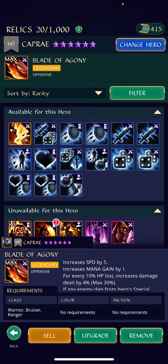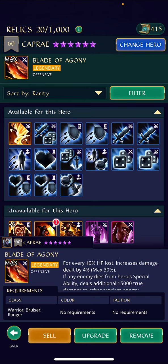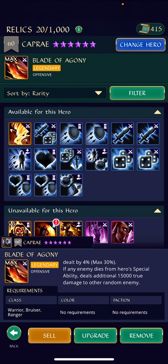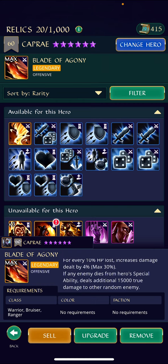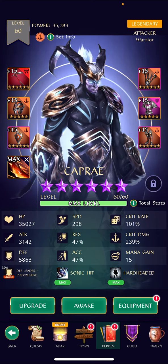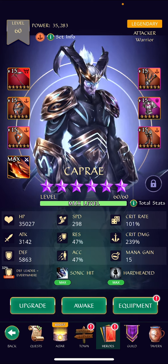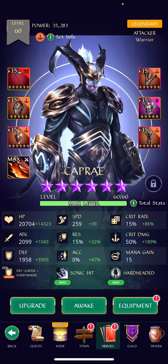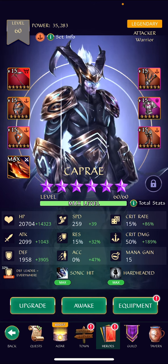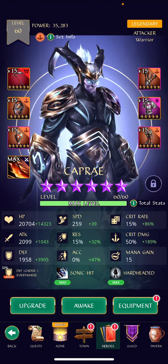For the relic, I've got the Blade of Agony on here. It increases speed by five, which is great because he's actually pretty speedy for an attacker. It also increases mana gain by one for every 10 HP lost, increases damage dealt by four percent with a max up to 30 percent, and if an enemy dies from his special ability it deals 15,000 true damage to another random enemy. His speed is 298, with a base speed of 259 — that's more than 50 higher than a typical base speed.